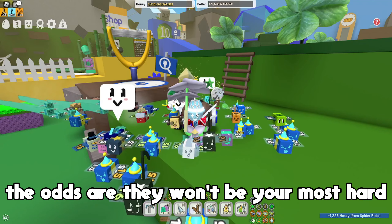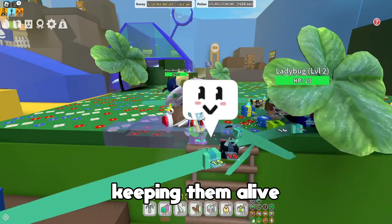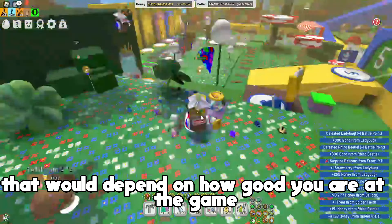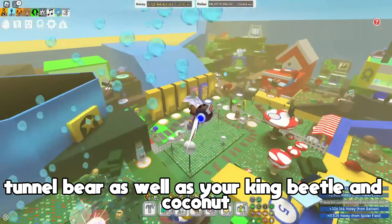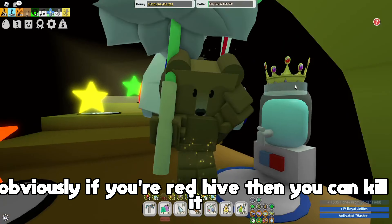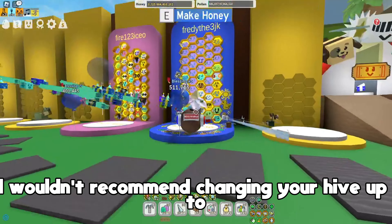Although tunnel bear and king beetle take a long time and are important for the quest, the odds are they won't be the most important thing. There will be other stuff that takes much longer, so I don't really think it's worth keeping them alive. I would recommend killing your tunnel bear, king beetle, and coconut - however not your stump snail, because that just takes so long. If you're a red hive then you can kill it, but it depends on who you are specifically.